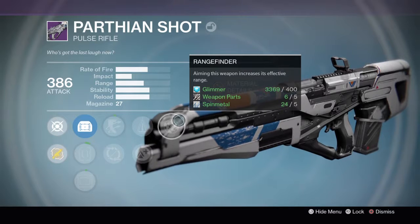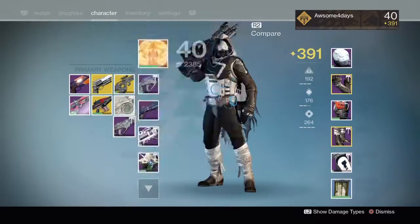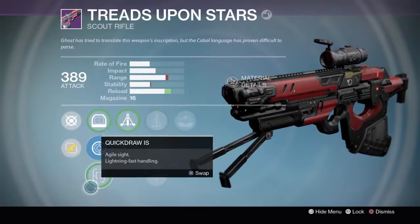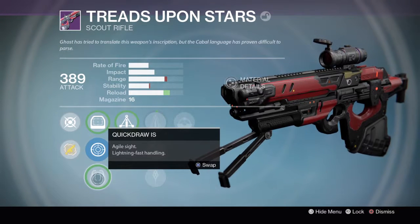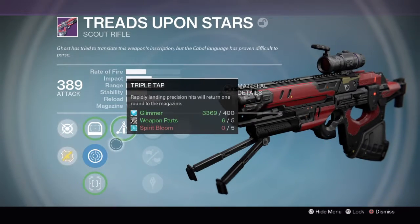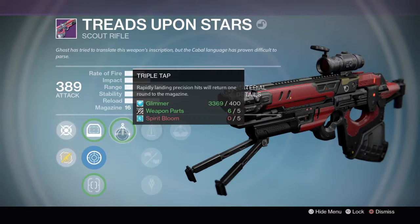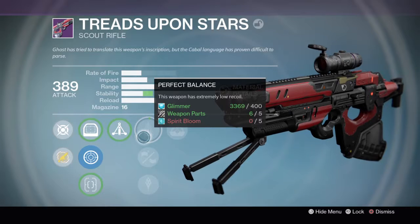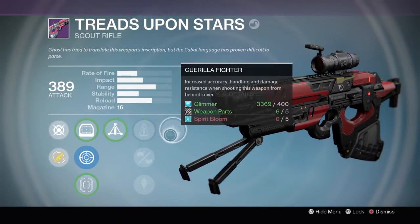Range Finder — aiming this weapon increases its effective range, I would keep that. And then Threads Upon Stars — this would be good for Strikes, I would put this one on. Precision Sights, High Zoom, increased range. Triple Tap — rapidly landing precision hits returns one round to the magazine. Perfect Balance — this weapon has extremely low recoil, increased range, lower reload. And then this one is just for wizards and stuff.